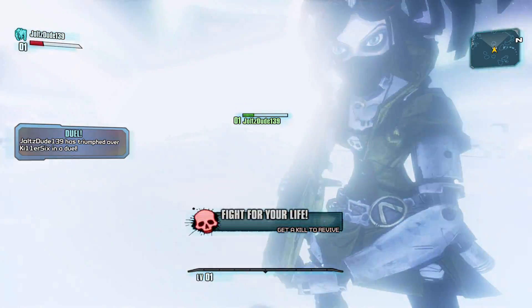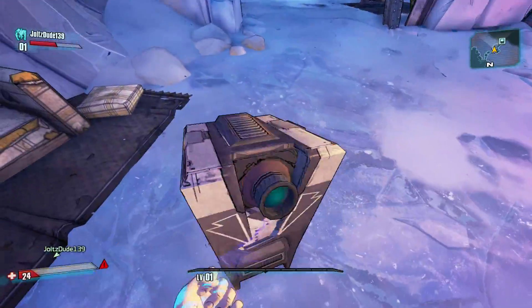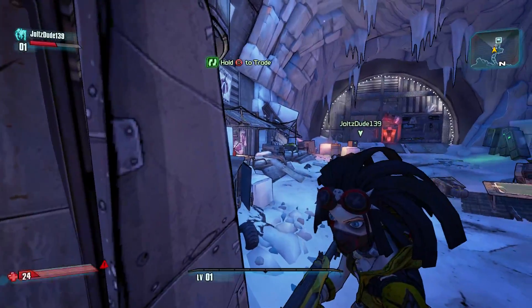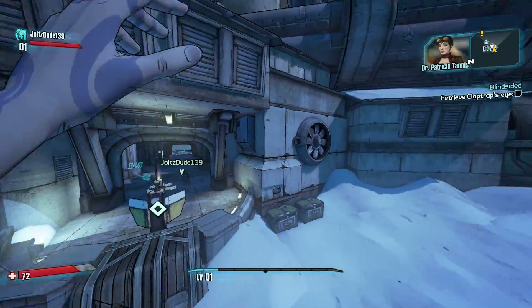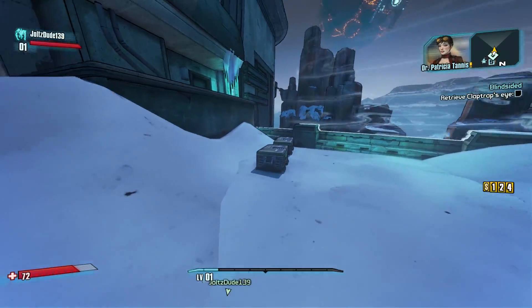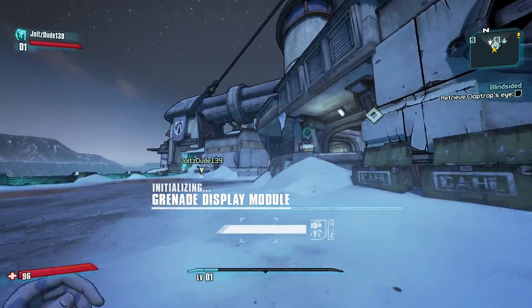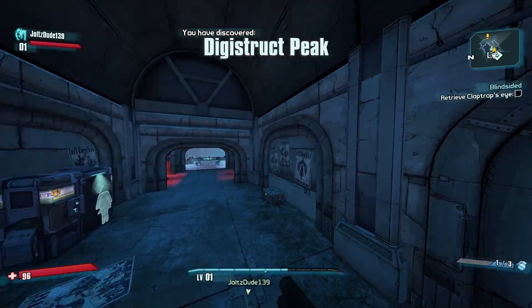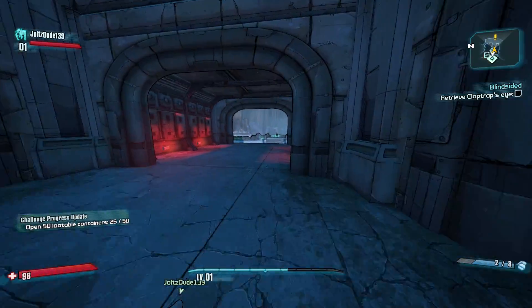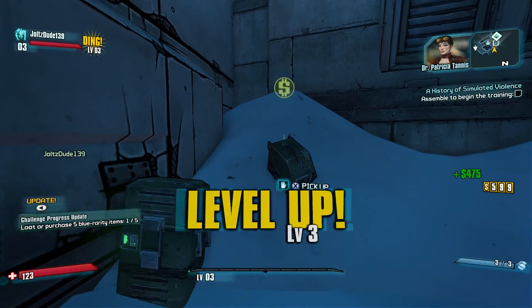My strafe game was on point! If you have the Raid on Digistruct Peak unlocked, you come here, you can get easy money, grab all this ammo. When you go start the first mission with Tannis, she is going to give you three levels right off the bat from all the XP you get. Super easy, super fast way to get good starting money and a boost in levels.